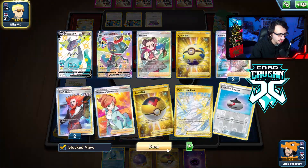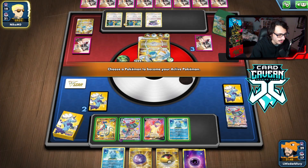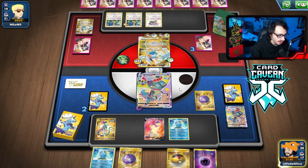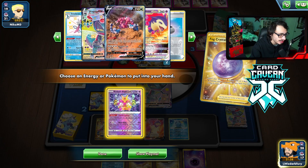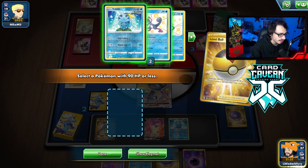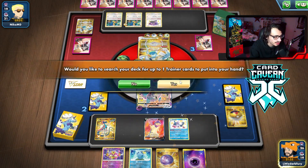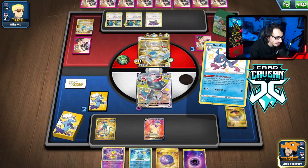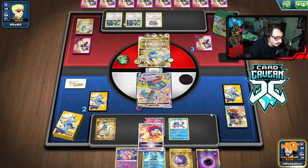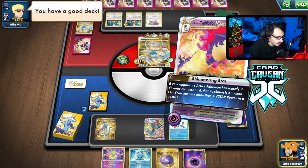If they don't kill Typhlosion I win the game with my insta-KO attack, unless they have a weird way to heal Lugia or are playing Big Parasol. Even then I think we can beat them down with Dragapult. They're all in on Lugia — that's fine with me. I'm promoting Dragapult just in case. I needed to make sure the V-Star wasn't prized — it is in the deck. We can just Raihan for it. That's GGs.